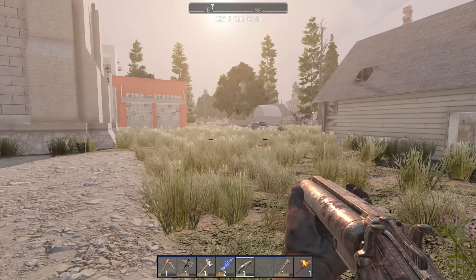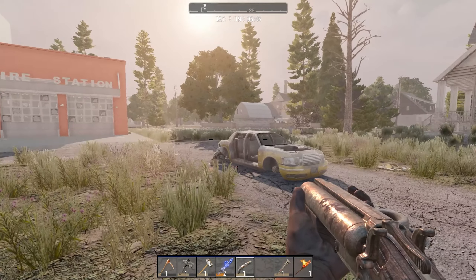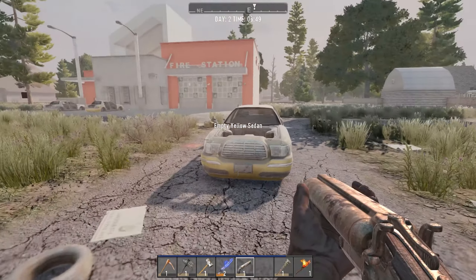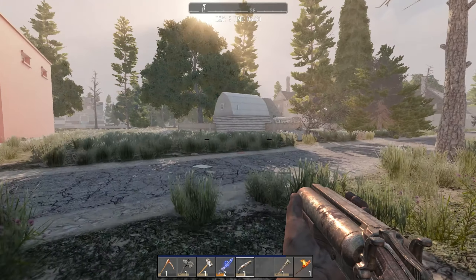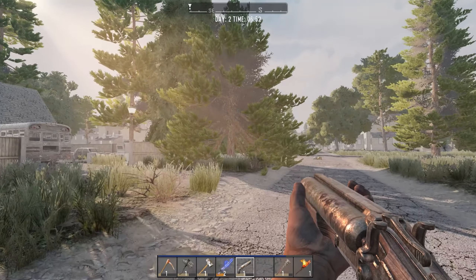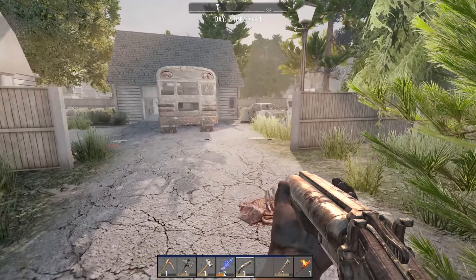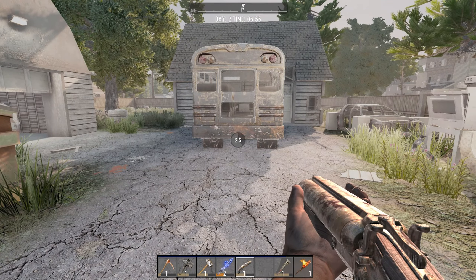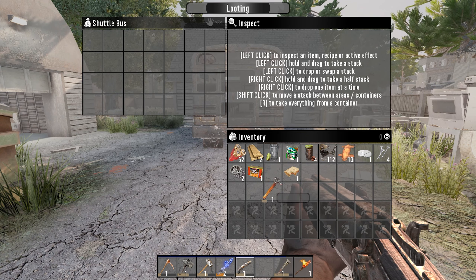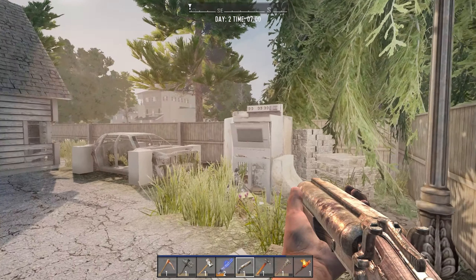The bus station is not too bad — it's got a fair few zombies there I believe. Let's search this shuttle bus. It has a claw hammer — claw hammers are pretty good. I believe they replaced the stone axe for upgrading stuff. Apparently I can hit from a possible range as well — I can hit a lot further away than I anticipate, so you can hit them back there. I think that's where I'm going wrong with this game.